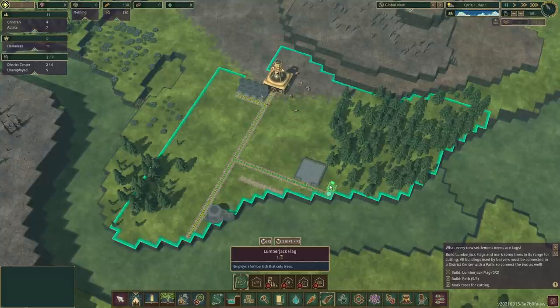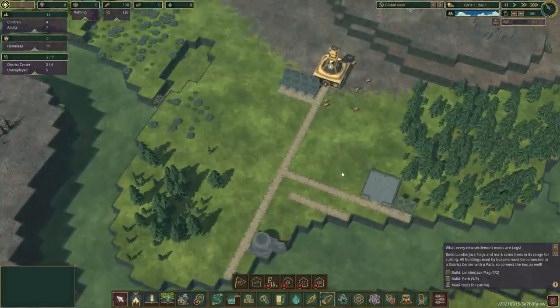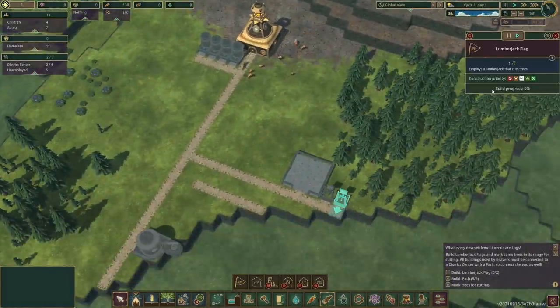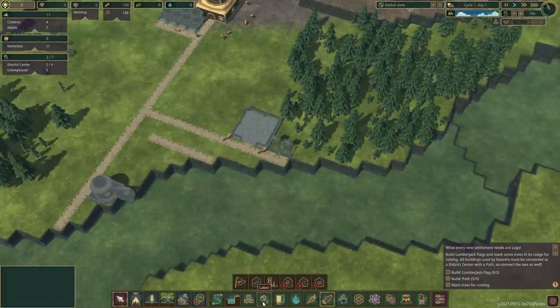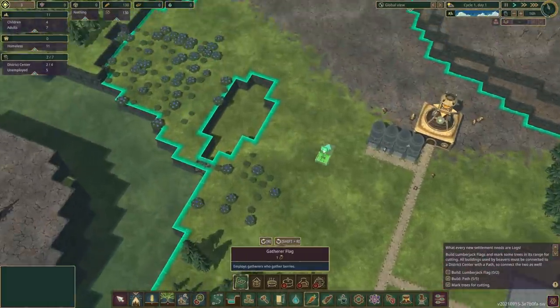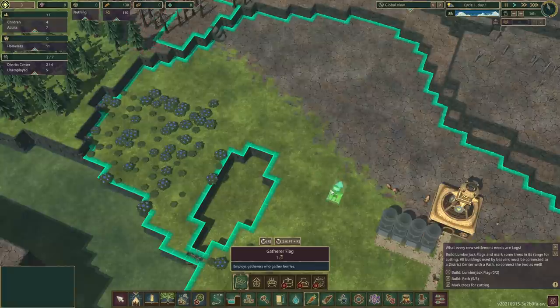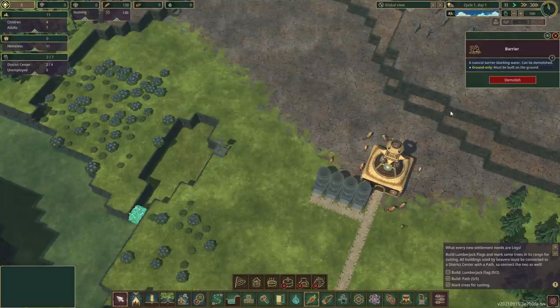I'm gonna build a dam straight across here when I can. We're gonna unpause so everybody can start doing stuff. Let's make this a priority, and this a priority. What else is there? We got labor, housing, water. Food — this is something we're gonna want to gather as well. There's a lot of food over here. What if I set it right there? Can I destroy this? Demolish.